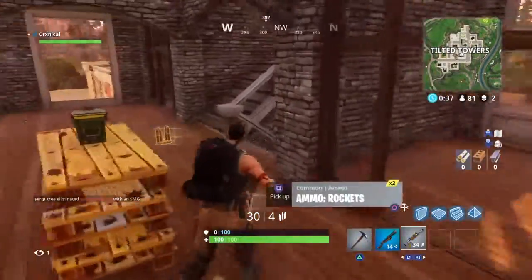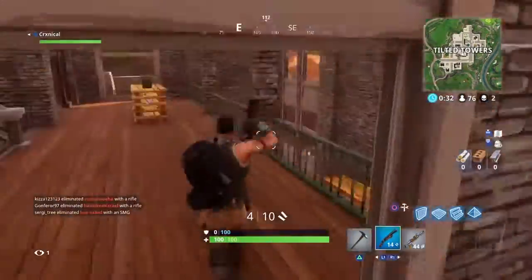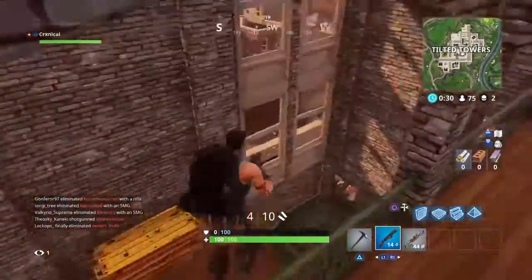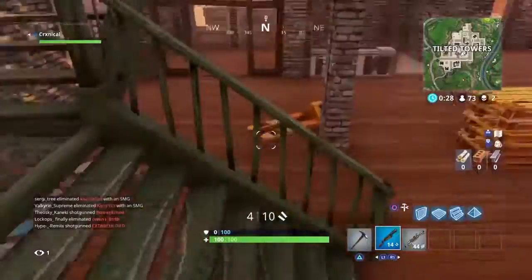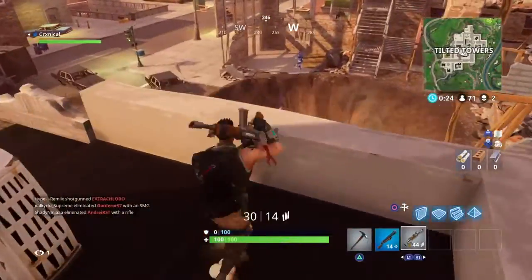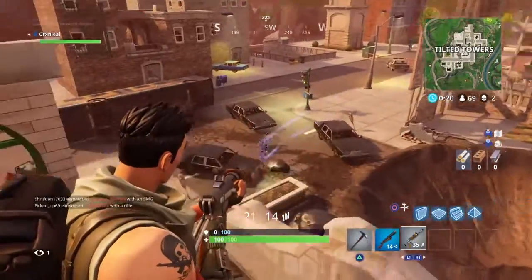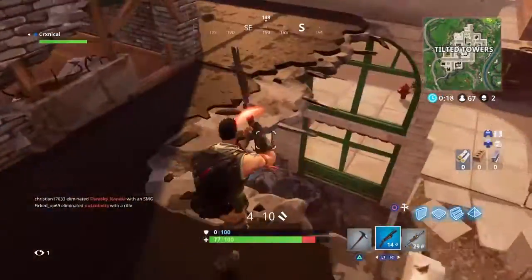The best counter I've found is get them in a building, get them in a small space. They can't jump all over the place because it'll mess up their aim, and they can't run around because they're in a confined area. This is the best tactic and it works 100%. As you can see in a second — this guy pops an anti-gravity crystal and I end up killing him.